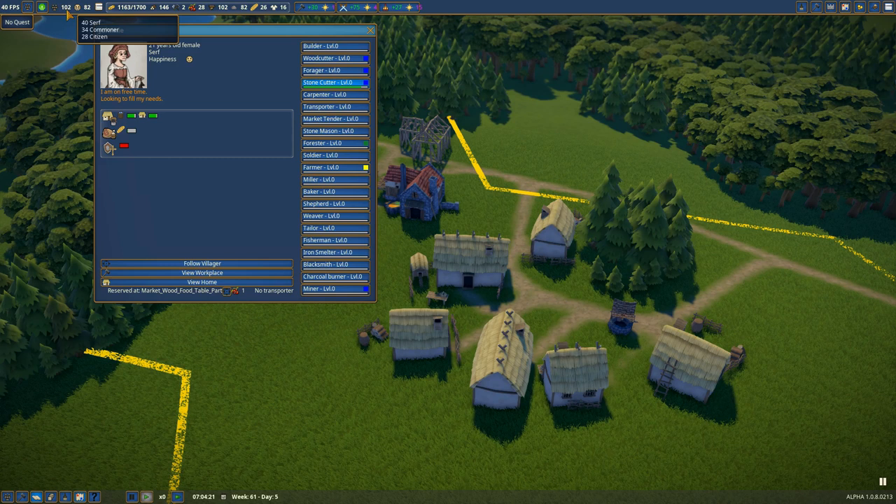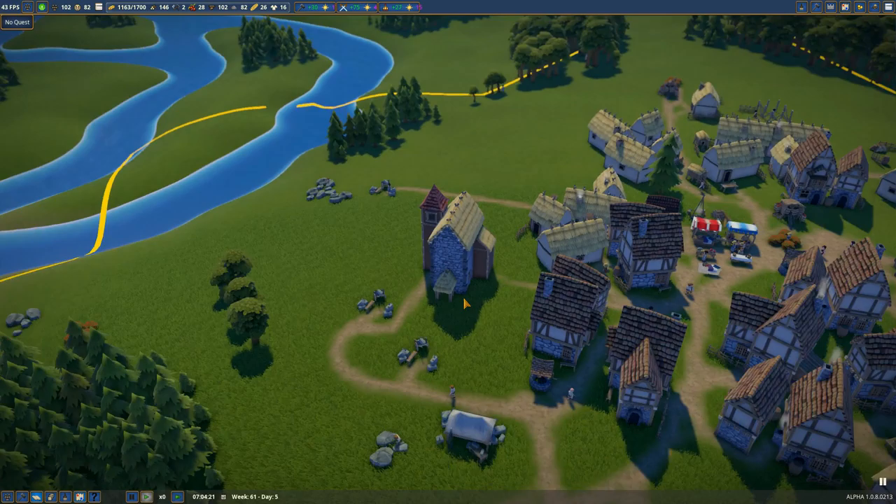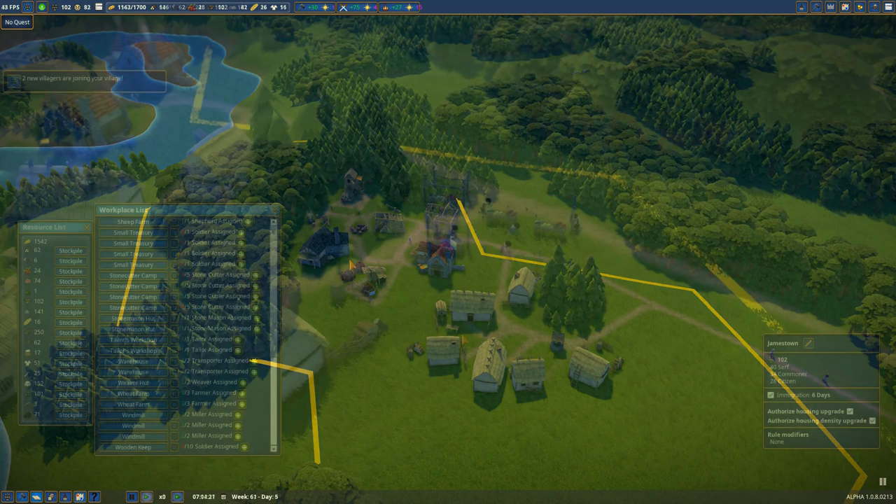We're going to address the worship need by eventually getting some of the newer religious buildings. We have two churches right now. In hindsight maybe it would have been a good idea to build that second church up in that area, but it's not that far. We've got our second church right near where all our stoneworks are. Our bridge is now complete, so we're going to start building up a ton of stone.